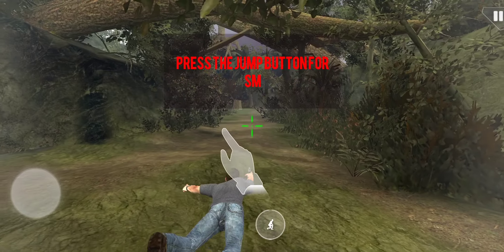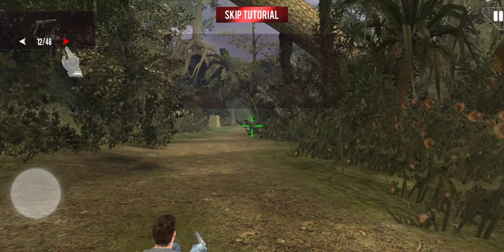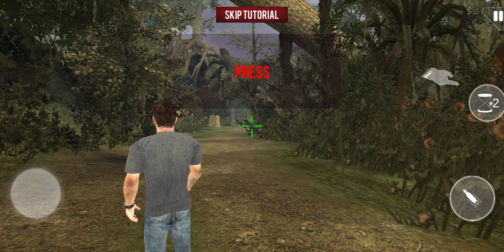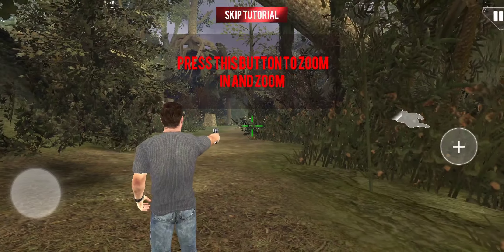Press the jump button to jump. Press this button for switching between weapons. Press this button for slow, and press this button to zoom in and zoom out.